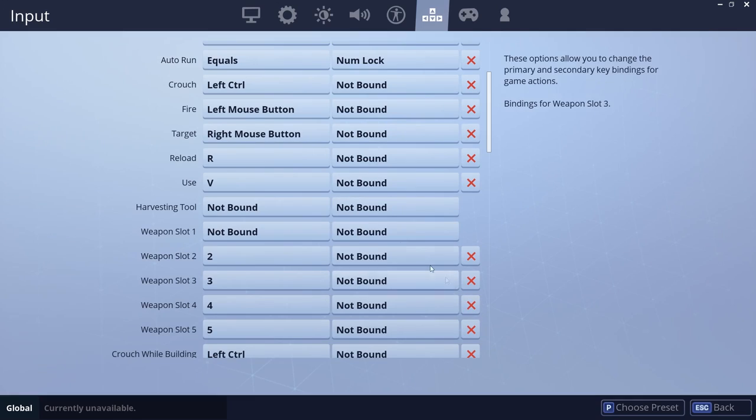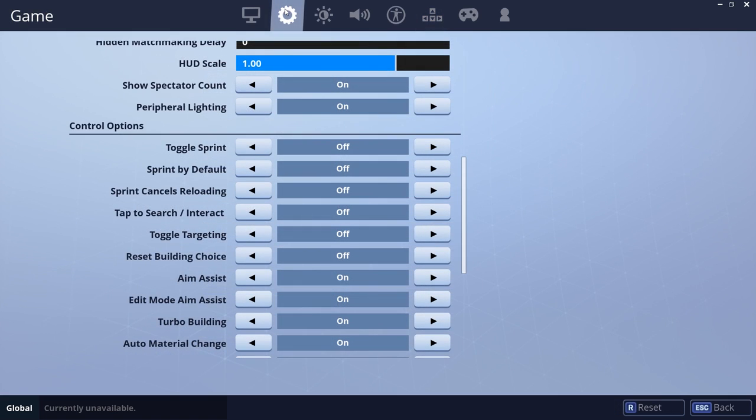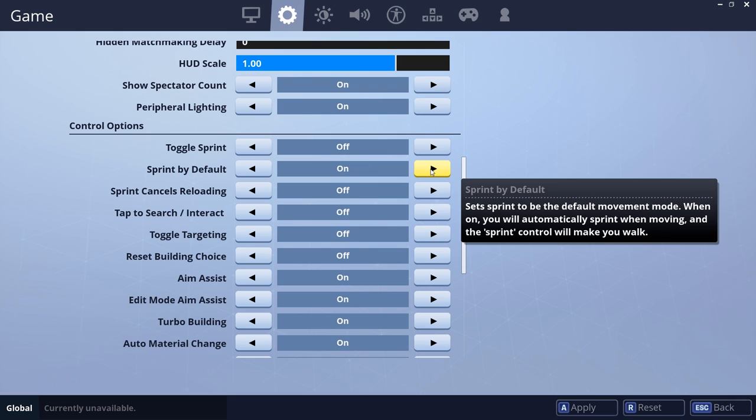Myth and Cypher PK, for example, have their use buttons bound to V so they can have E bound to an important build or weapon. You should turn on sprint by default too — it's good in general and frees up a valuable key in left shift. Crouch is a good bind for this key, which will free up left control for something like auto run.